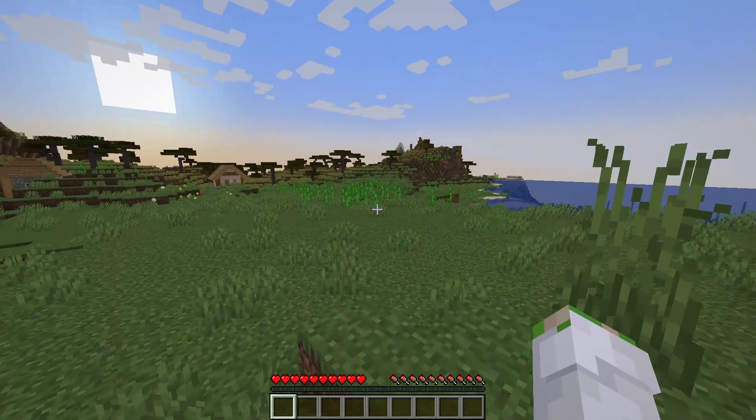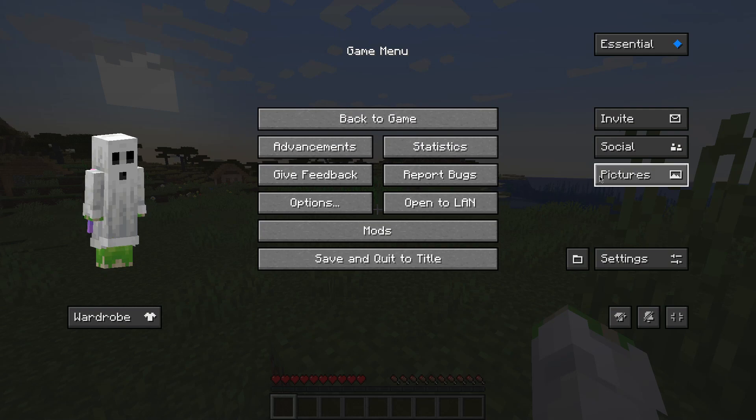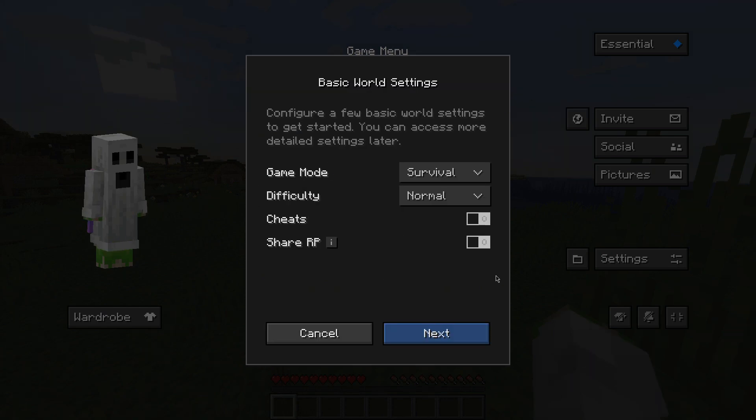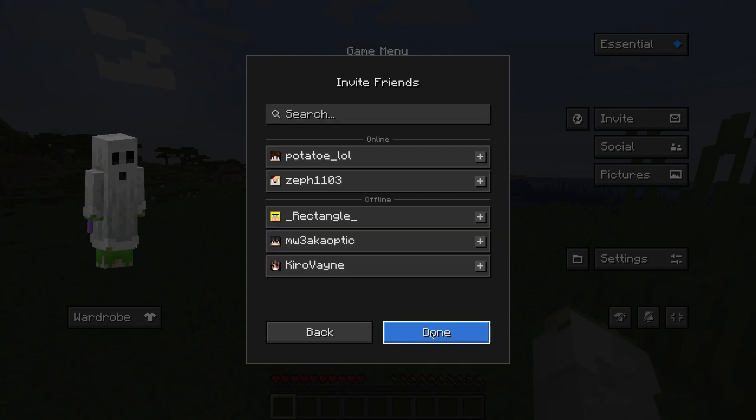Once you have loaded into your Minecraft world, if you press Escape and go to Invite, it'll ask you if you want to host this world. Go ahead and click Proceed. You can change all of your settings here. If you make a mistake and need to change it later, don't worry — you can without closing the server. Now just invite your friends through this tab.